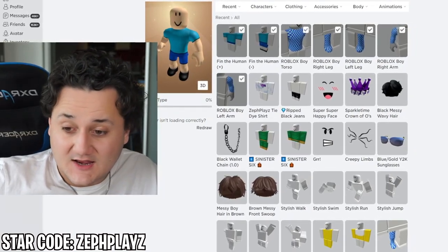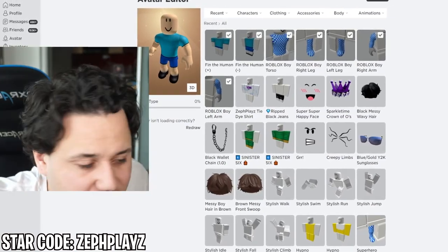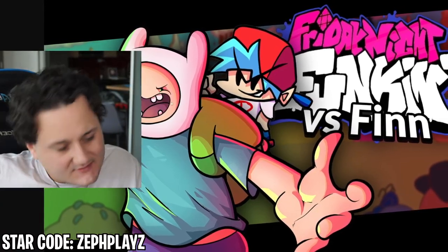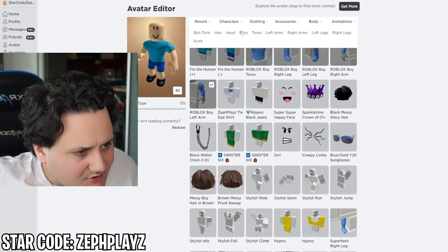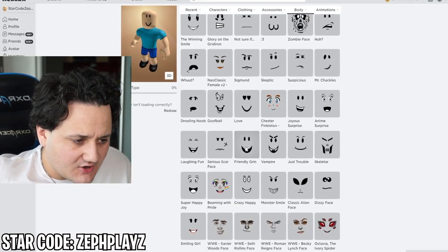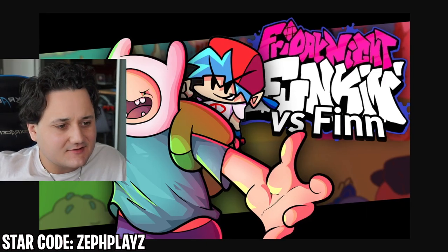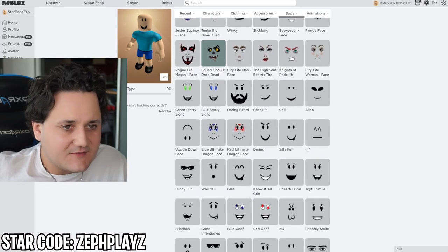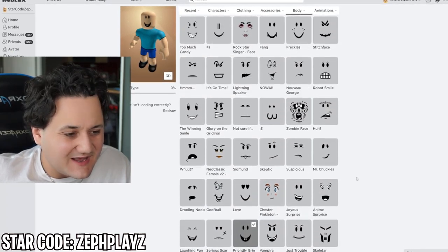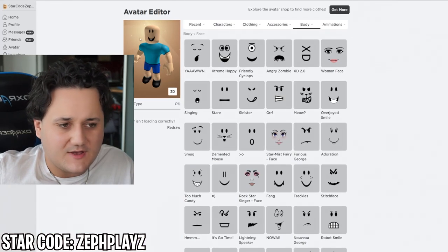Now we've got to find the rest of the things, which is going to be the face, the hat, and the backpack. I kind of want to go ahead and find the face first. There's a 'friendly grin' face that would probably work for Finn, because it kind of has teeth missing. It's kind of the opposite teeth of what Finn's missing, but it works. Or we could even just use a smile, but we'll go with that one — I think it kind of fits Finn a little bit more. Even the eyes actually fit Finn pretty well on Roblox faces.